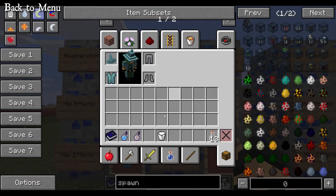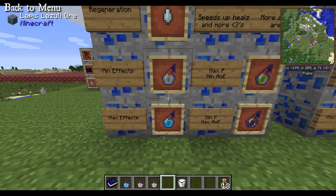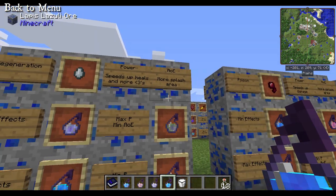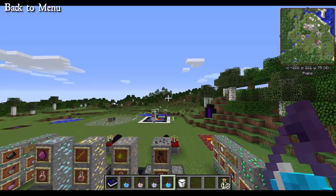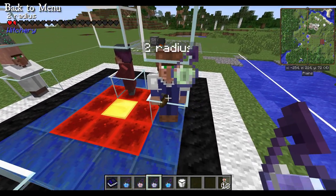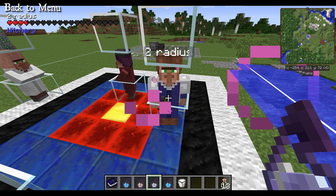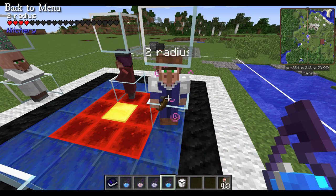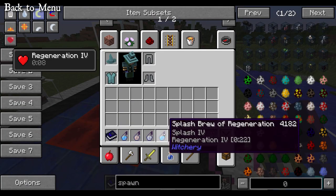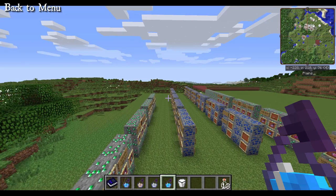Now, Regeneration — the opposite, more or less, of the poison effect. Don't forget, poison will not kill people; it will just bring them down to half a heart. Regeneration speeds up healing and potentially can give more hearts. Level 1 is very slow — like the target just refilled their hunger bar. Level 4 heals really fast. The radius is only affected by the splash area and doesn't affect power or any additional effects.